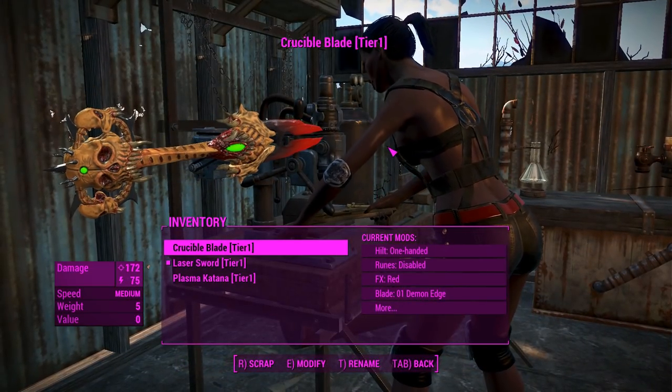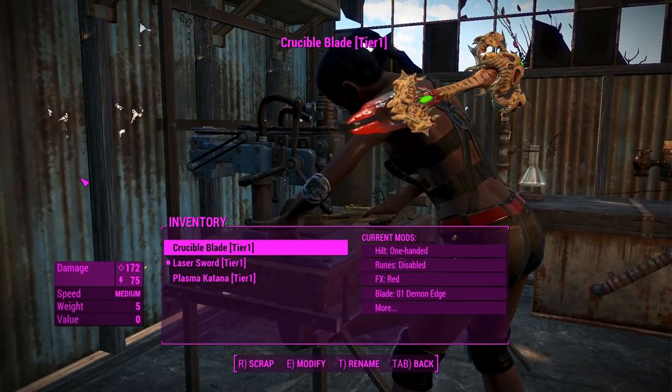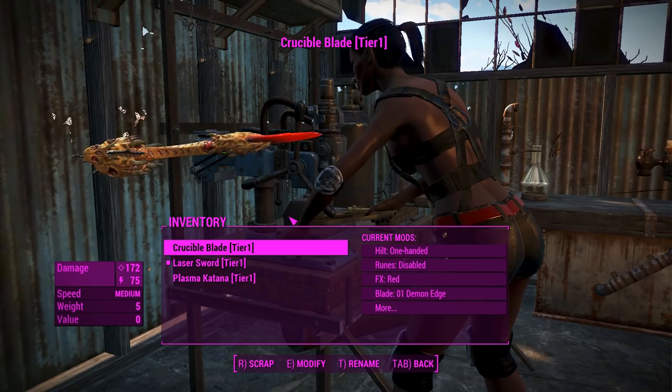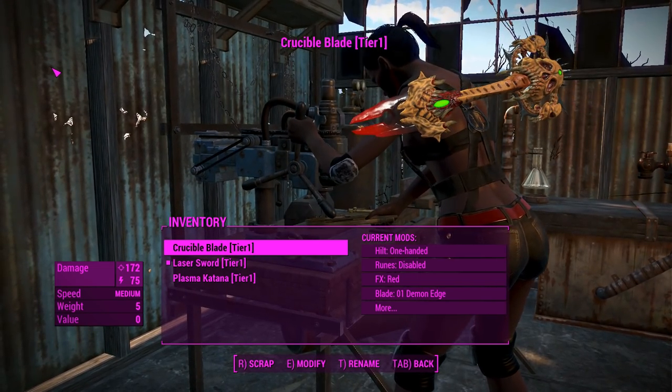G'day, this is Captain Noob and this is the Cross Blades mod. This mod adds three standalone swords into your game as well as a couple of throwable items to supplement your melee gameplay, which is kind of nice.